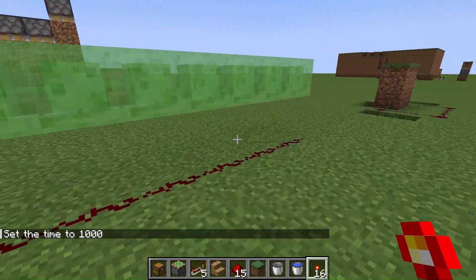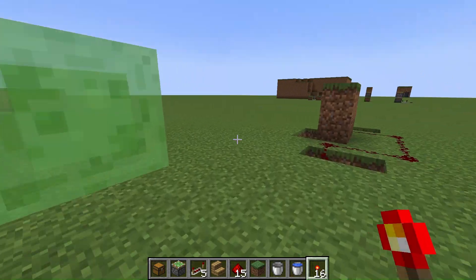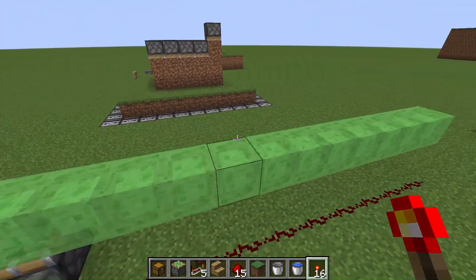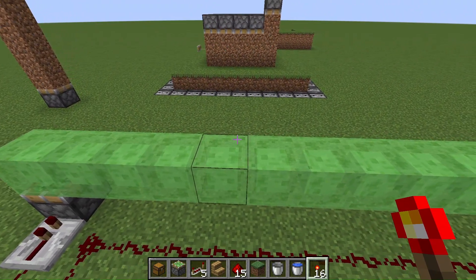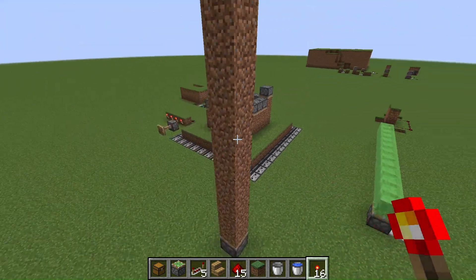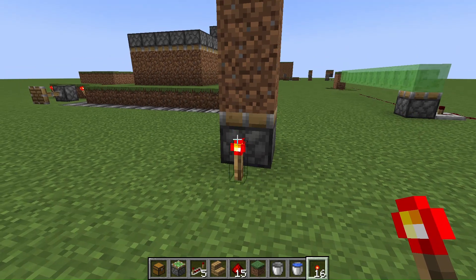The maximum a piston can push is 12 blocks, no matter what it is. I use slime to push up consecutively, and honey to push up consecutively — but slime cannot push up honey, and honey cannot push up slime. So basically they're like two different things, just in case.